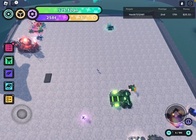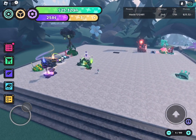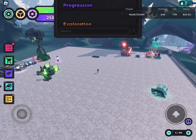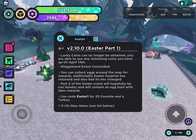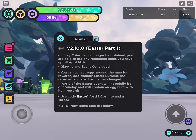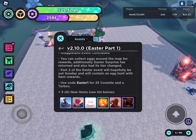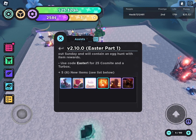Hey guys, today I'm going to be playing Hacker Search X because the Easter update part one has finally released. You have to find a hundred eggs. You can get lucky coins — glad we learned about that before it was gone — but you can still teleport there. There are only six new items you find with eggs.